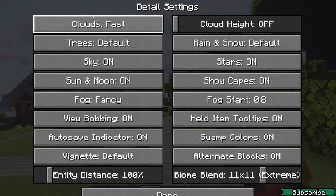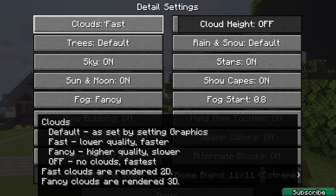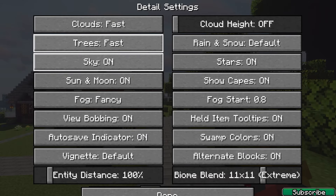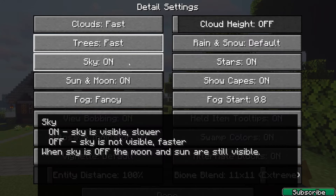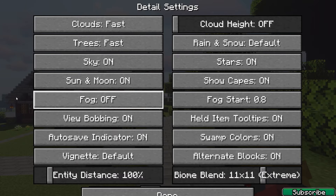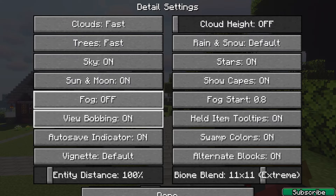Now go to details. Set clouds to fast because fast clouds are better than turning them off entirely. Trees should be set to fast. Leave the sky on, but if you've got a really low-end PC you can turn it off. Turn off fog because it's useless and not beneficial.